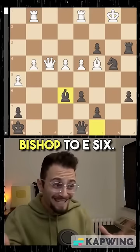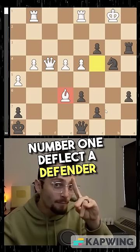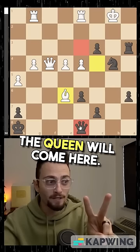Bishop to e6 — a loss of a full bishop for what? Number one, deflect a defender of that square. Number two, the queen will come here.